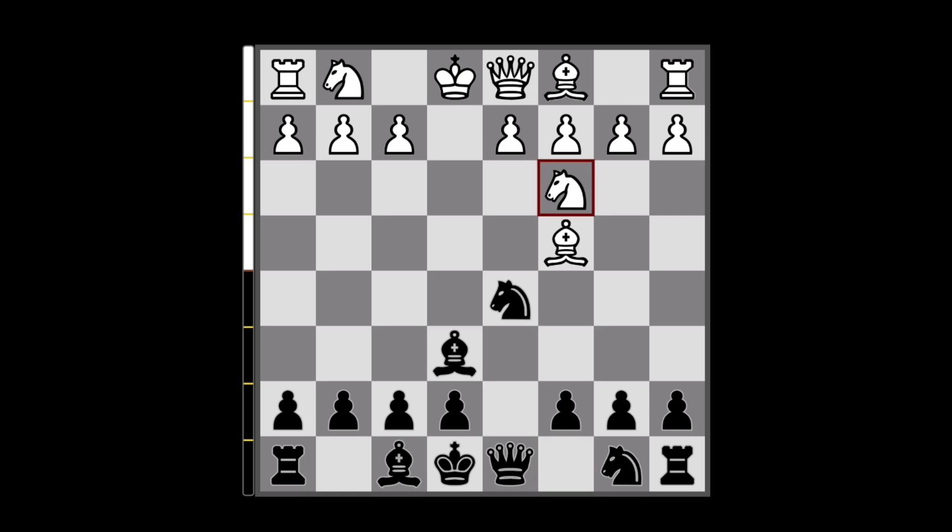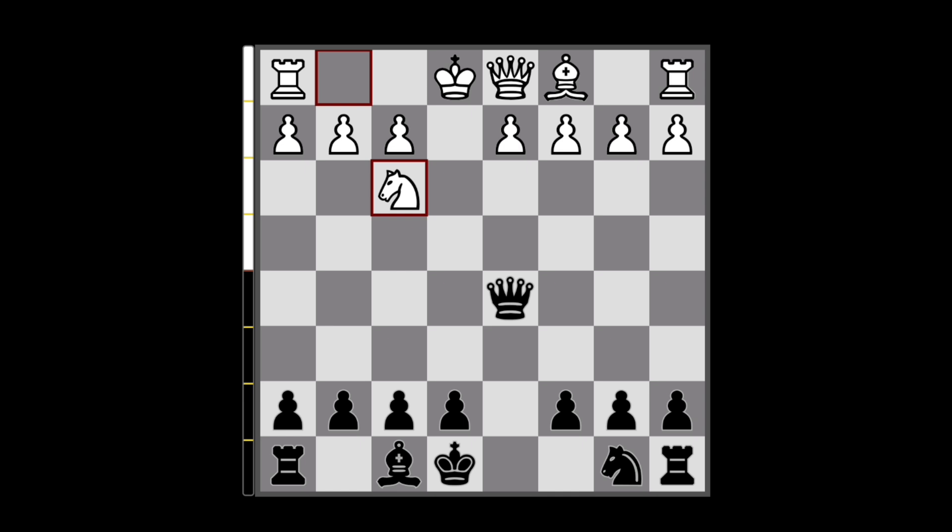The thing is, if White decides to go for this big exchange in the middle, our Queen ends up on the d5 square, hitting the g2 pawn. Here, after the most common reply Knight to f3, we can play Queen to e4 check.